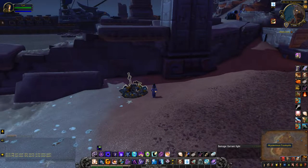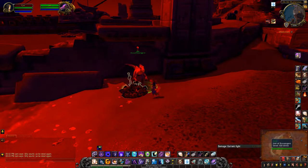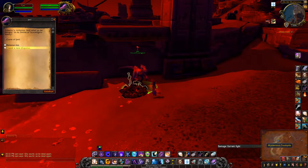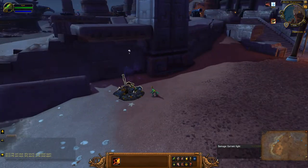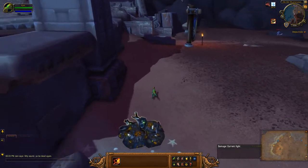Hey guys, just about to unlock Jani's trash piles on Alliance side. As you can see, I'm standing in Shatterstone Harbor — I'm up to the bit where I have to go bite someone, and it looks like the guy is just along the waterline.